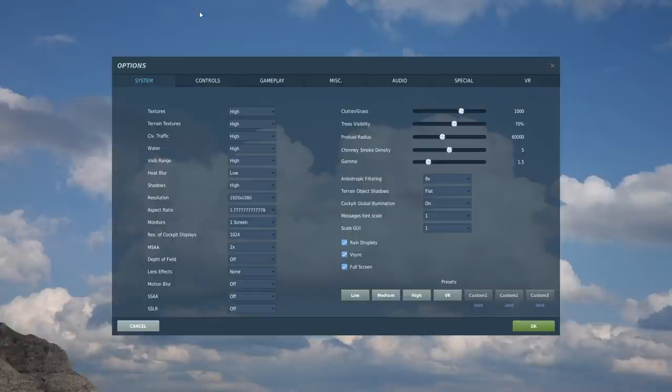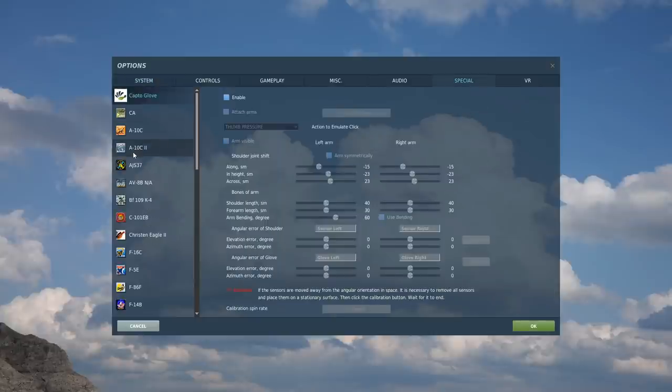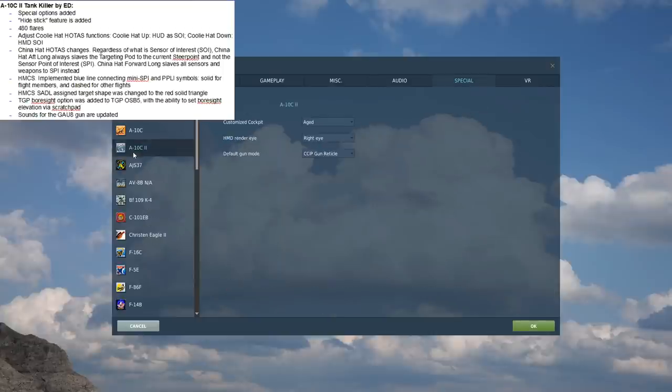From the main menu, Options, Special, find the A10C2 — added to our Special Options is HMD Render Eye: just the right eye, just the left eye, or both eyes, obviously specific to VR. We can also choose our default gun mode for when we select the gun — it can either be the reticle or the cross.